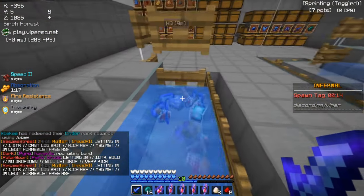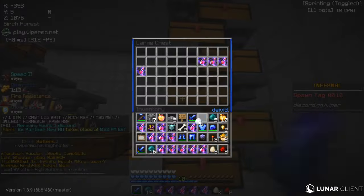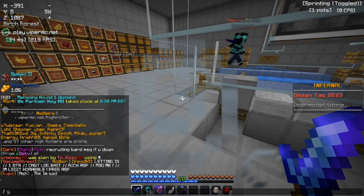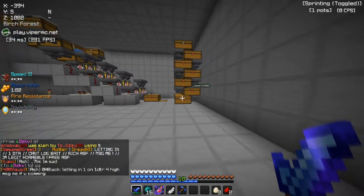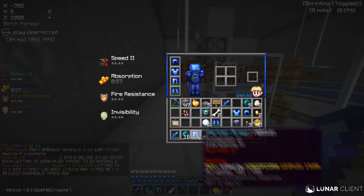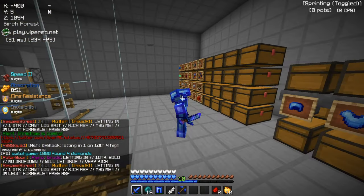Holy freaking cannoli bro, this trap is demon bro. I don't know why people always shift into it - they always look into it for some reason. Like bro, it's like looking into a pit of lava and not thinking you're gonna fall in. He said goodbye - I'll say gg. GGs to dzkv. He was very rich on partner items. I'll bank all these. I have to replace the painting but that is indeed fine.